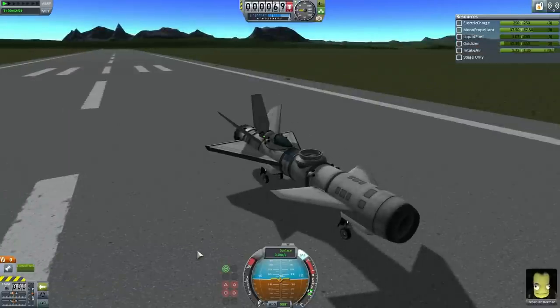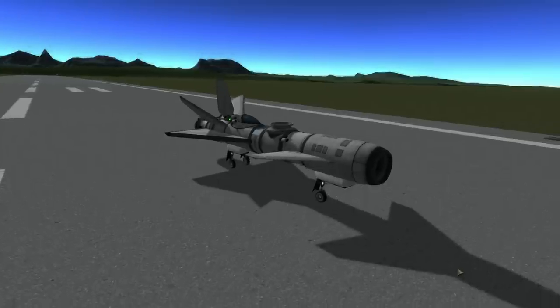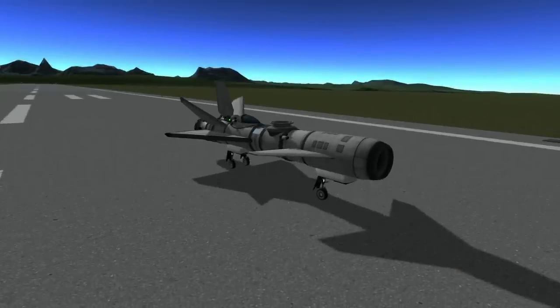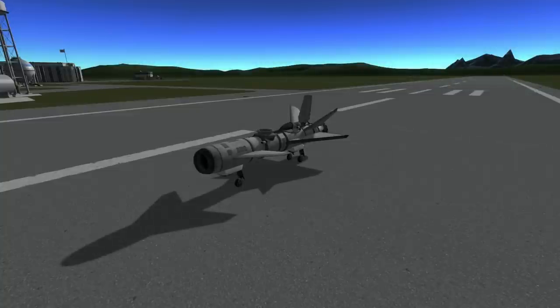We thank you for watching this initial development from the Elegant Design Bureau. What we look forward to in the future is a station for this particular craft to dock with — in fact, for many BGNs to dock with. A workplace for our Kerbals, ways of refueling the craft in emergencies, transfers to other planetary bodies, and much, much more. Thank you for watching this presentation from the Elegant Design Bureau. If you enjoyed this video, please press like. If you have any comments or suggestions, please leave them in the comment section below. We'll see you next time.